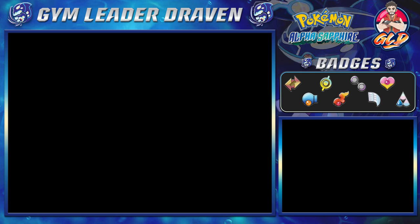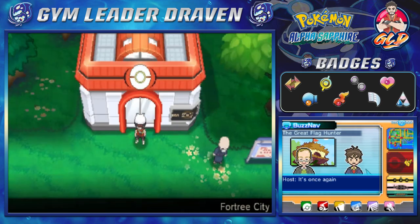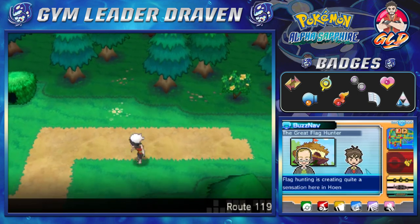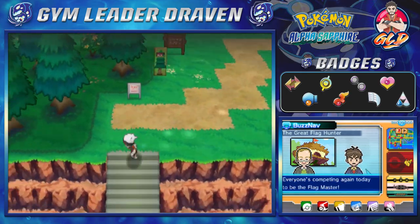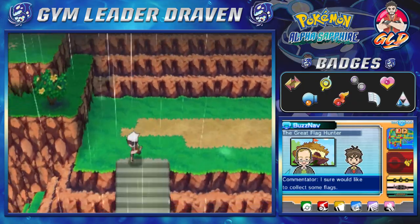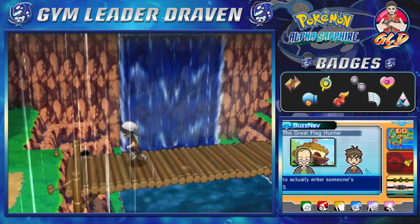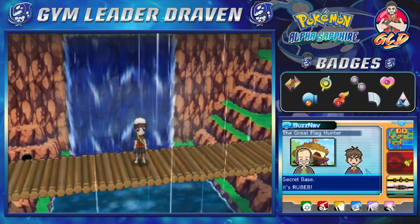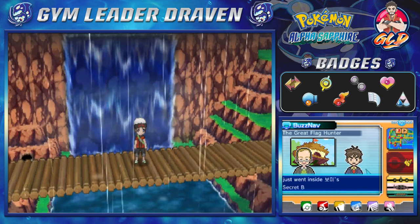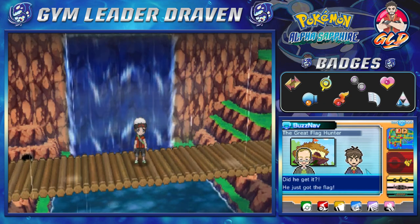We are in Fortree City, and what we need to do now is go straight to Route 119. As you guys can see, everything's gotten updated with the secret bases. Oh buckets — I just realized something, guys. This is how cloudy my mind is right now: I completely forgot about a specific bike that I need to get. Let me fast forward, grab that bike, and I'll be right back.